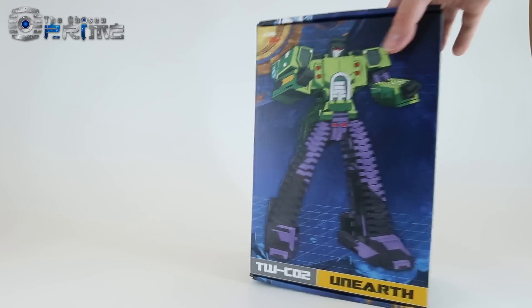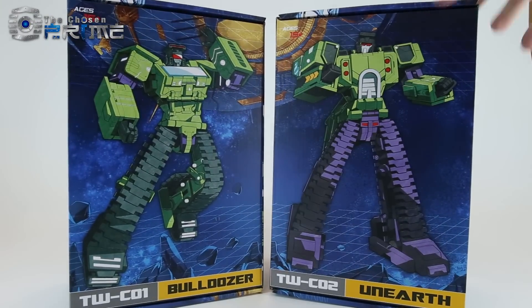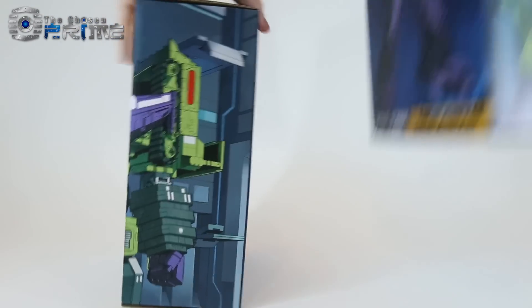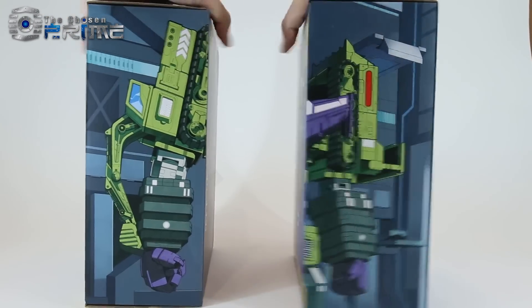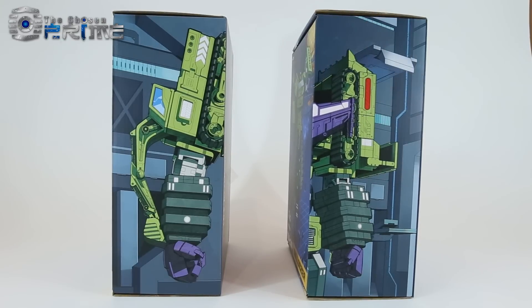Here you can see him in his large box. If we bring in Bulldozer, you can see that they are in stylized boxes that can be turned into a diorama. Once we get all six, here you can see where they connect, and they will be able to make a diorama of what Toy World's Devastator is called — Constructor.